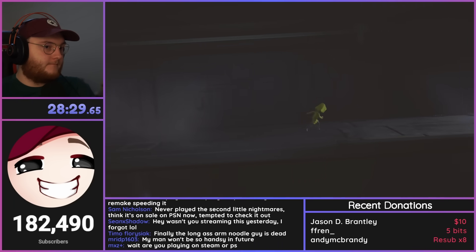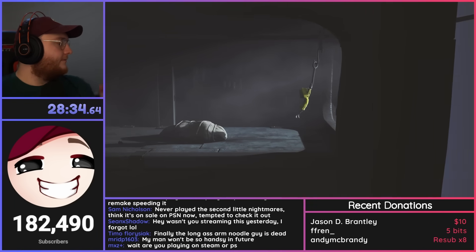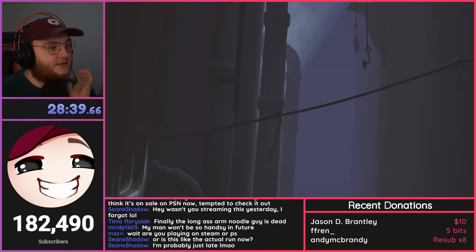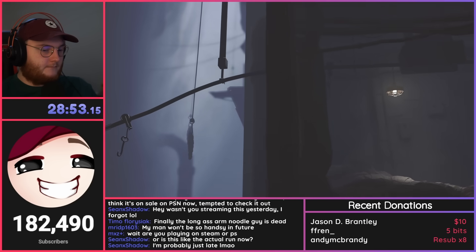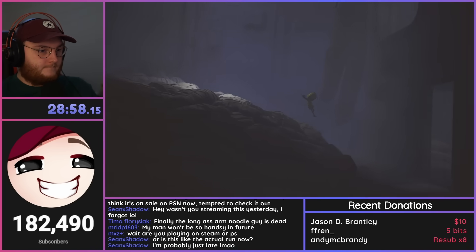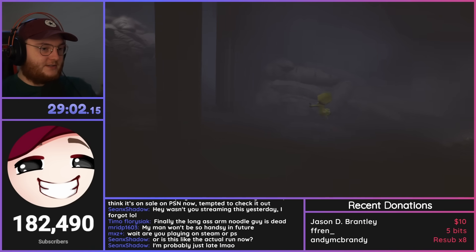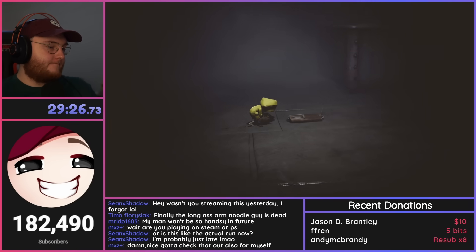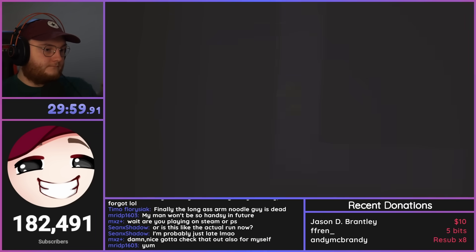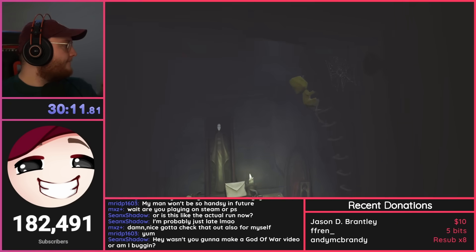I start off chapter 3 by grabbing one of the hooks on a zipline-like structure, which takes me into the kitchen area. I land onto a pile of body bags where another hunger sequence begins — I actually managed to skip one of them this time. After Six eats the rat, I push through the body storage area and drop down a hidden hole, which leads to a statue I destroy. I then climb the ladder before entering the cooking area.